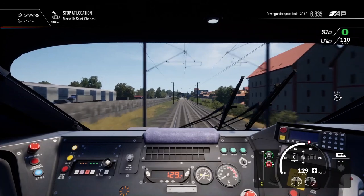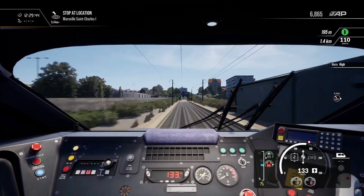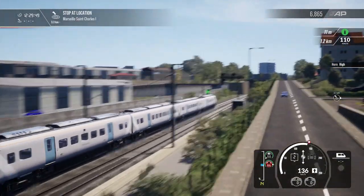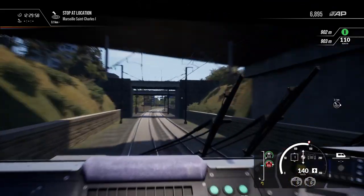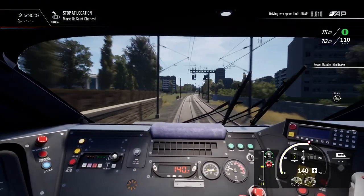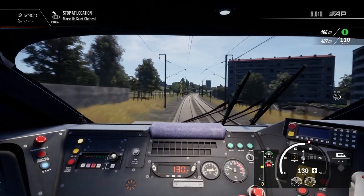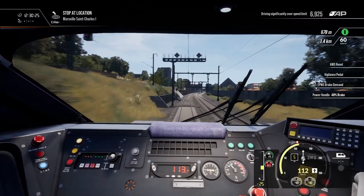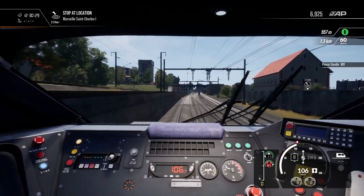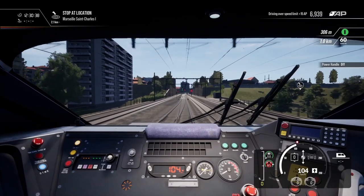It'd be nice to have a spark effect coming off the pantograph. I'll still get throttle 2 for now just to get back up to 130. Coming around — got a 100 limit coming up so I'll go min brake for that. 3km out of Marseille and it looks like it's just around the corner. It'd take 40 minutes to walk according to Apple, and yet we're going to do it in about 3 minutes.